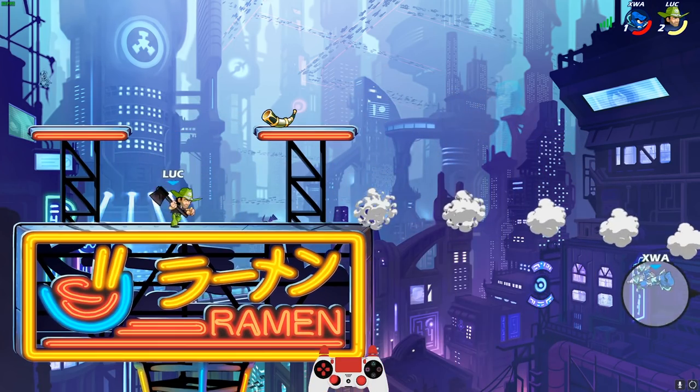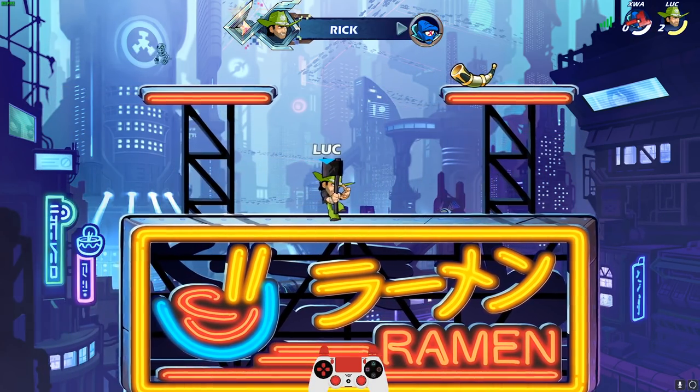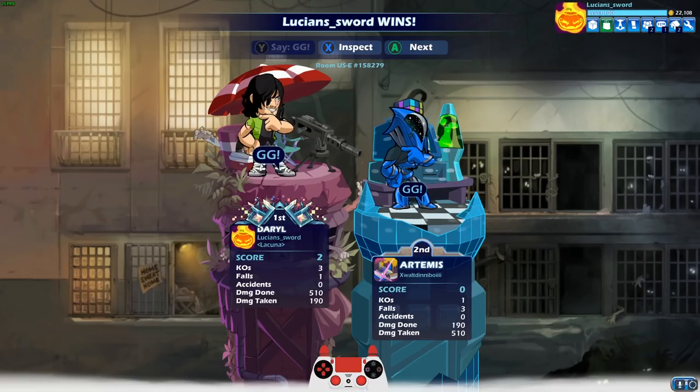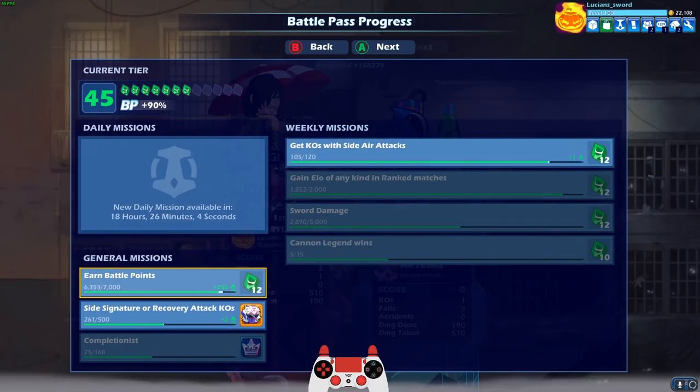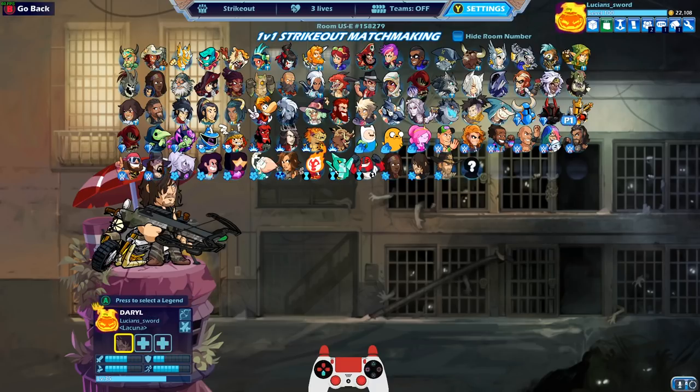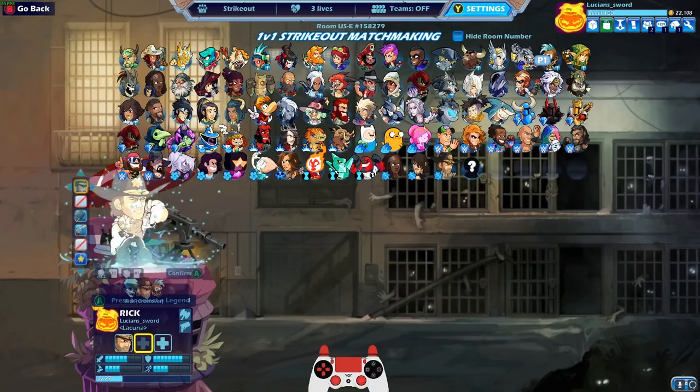We got Rick now — boom, first time this video! Never mind, we only got to hit him once. GG. We'll go ahead and start with Rick this next game. I got a side air attack though — I need like 16 more of those. Let's start it out with Rick this time. That one was a little bit too fast.